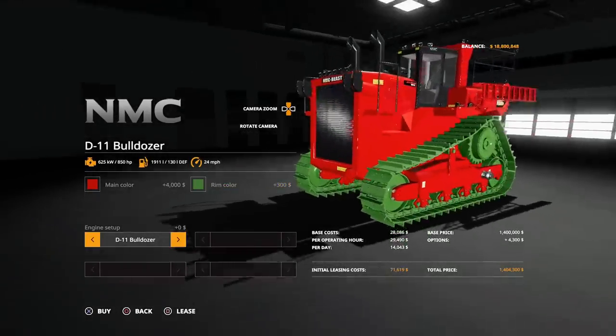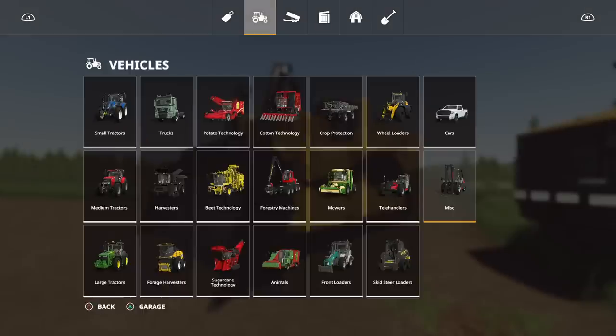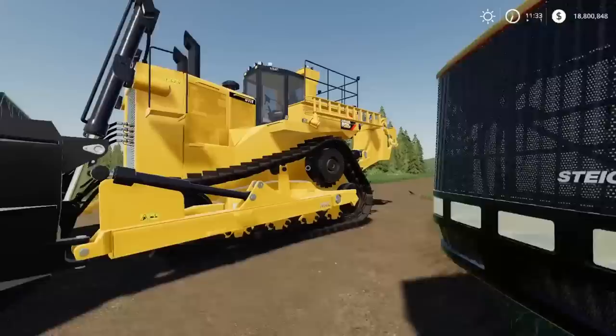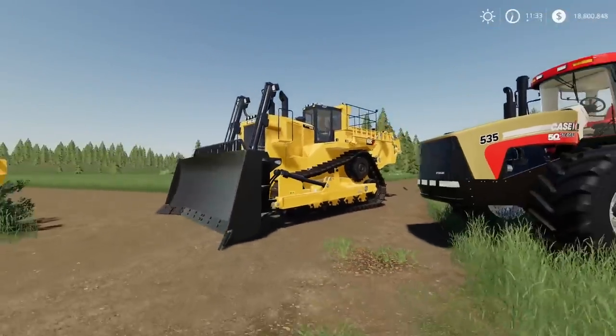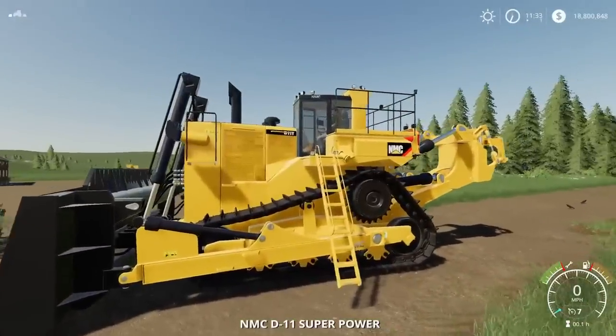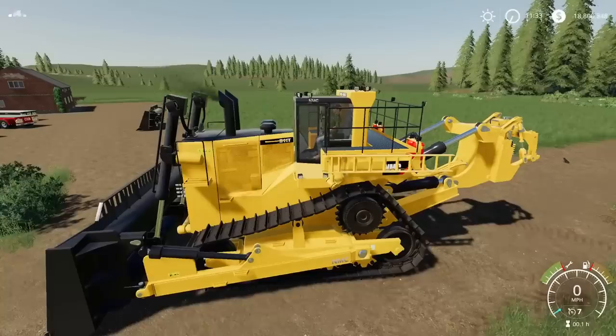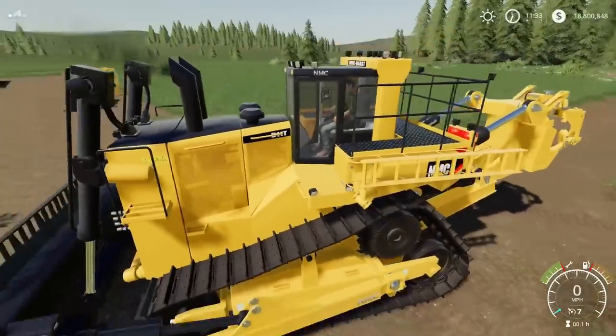We can change the main colour and rim colour to anything on the palette. You can have the D11 Bulldozer at 850 horsepower, or go for the D11 Superpower which adds another 40 grand — that's 1,500 horsepower. Just let that soak in: one thousand five hundred horsepower. Those are the options. When you get in, it puts the ladder down, opens and closes the door automatically, then puts the ladder away. Start it up — you can get some idea of the scale of this thing from the person inside.